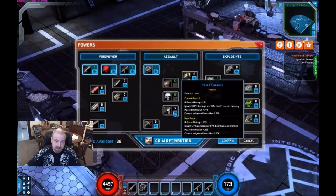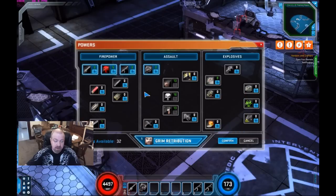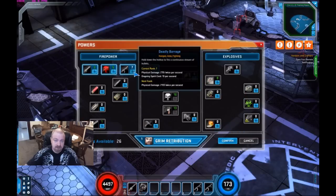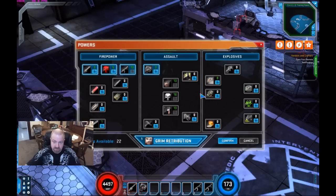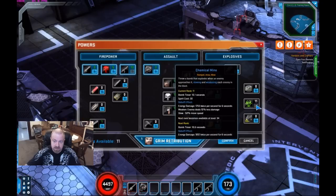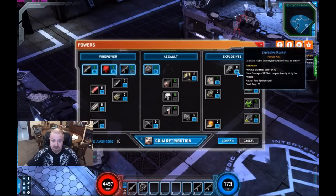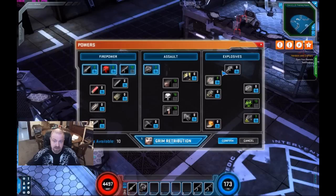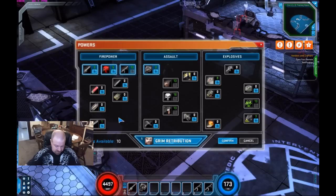We're going to maximize Pain Tolerance. It's not a ton of damage reduction, although as you start getting lower in health it becomes a lot. We'll need a way to kill trash, and our way is still going to be Deadly Barrage — spray and pray to kill them off. We're going to use Chemical Mine and put Sticky on there for that extra little bit of damage. That's the only other one-pointer I'm going to use. You can definitely go Explosive Rocket or Flash Bangs — there are other routes if you want.